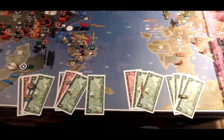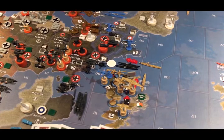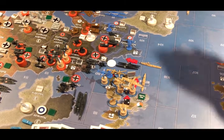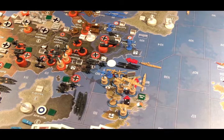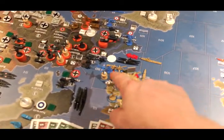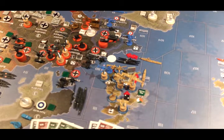There are two attacks to be made in this round. The German submarine fleet in Sea Zone 110 will be attacked with a destroyer from Sea Zone 92, a destroyer from Sea Zone 109, a fighter and a strategic bomber from the UK, and a fighter from Scotland.